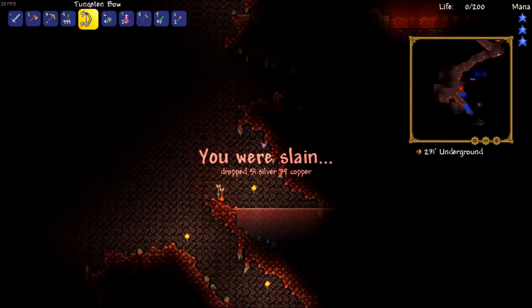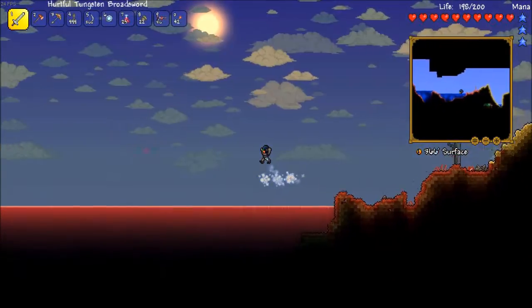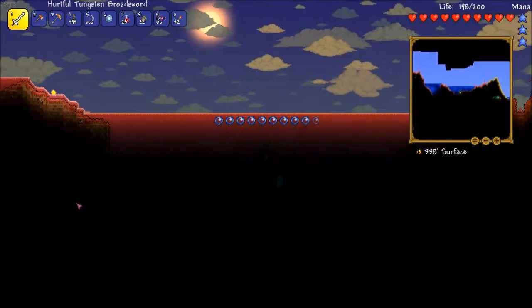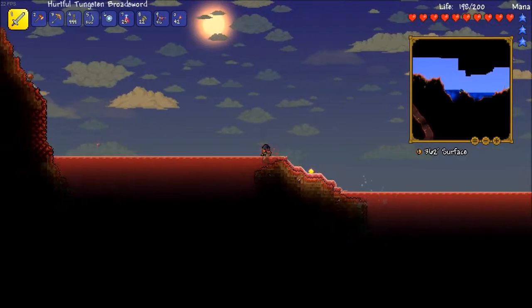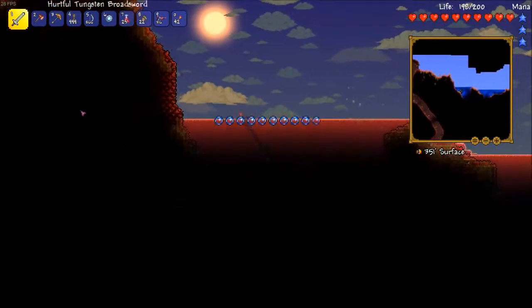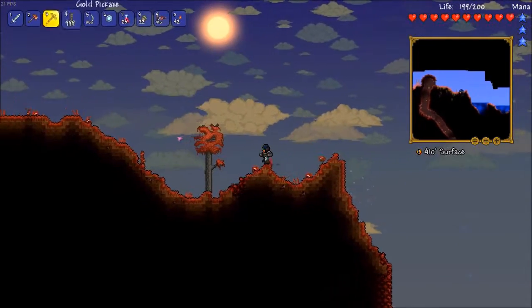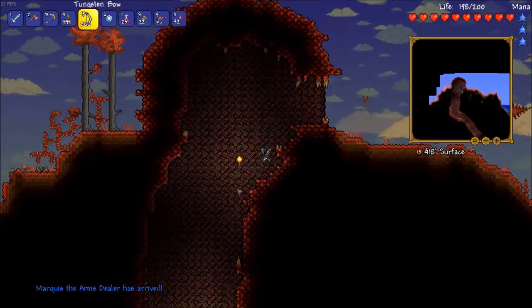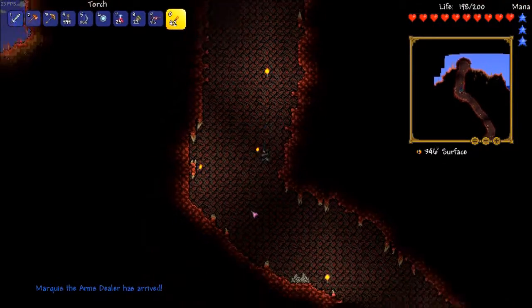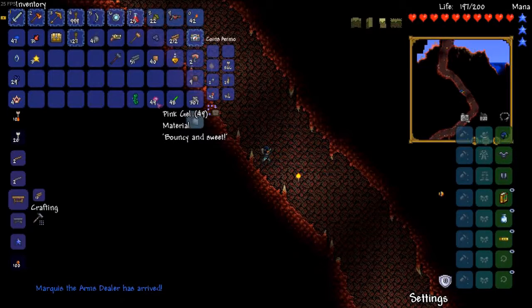I'm going to get some wood and make some platforms first. So finally we're back in the Crimson. After waiting quite a while, I tried to come back during the night, but word of warning: don't try to travel at night in expert mode, because you're probably going to get killed. I got mobbed by like nine Eskimo zombies as I tried to go through the snow biome, and it was just bad. Oh, we just got an Arms Dealer - isn't that convenient? We do have the Undertaker now and that extra house. I killed a pink slime and got pink gel - I guess it says bouncy, so maybe you can make bouncy stuff with it.